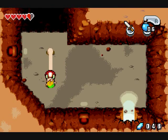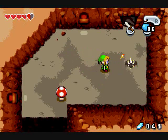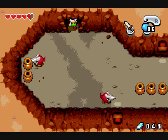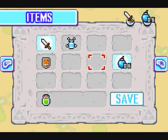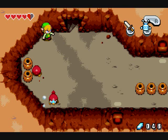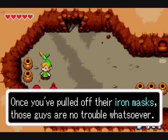Time to grab another mushroom and get over this little cliff. Kill those bats. Okay, here's a new enemy — it reminds me of that Hip Loop from Majora's Mask. They've got these little masks that try to block attacks. Once you pull off their iron mask, which I just did, these guys are no problem whatsoever.